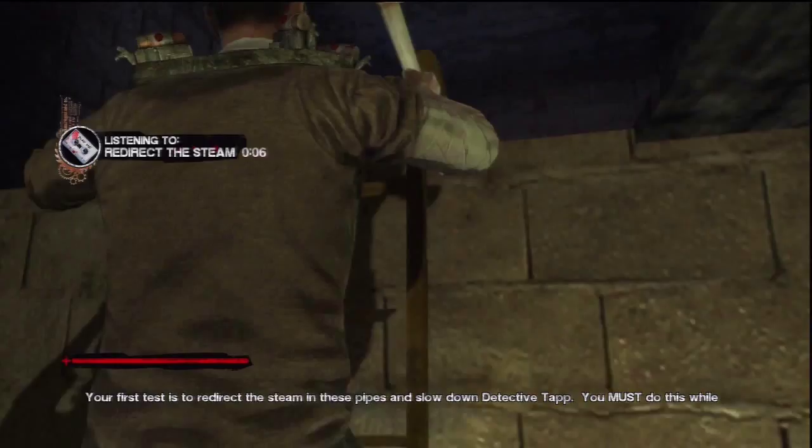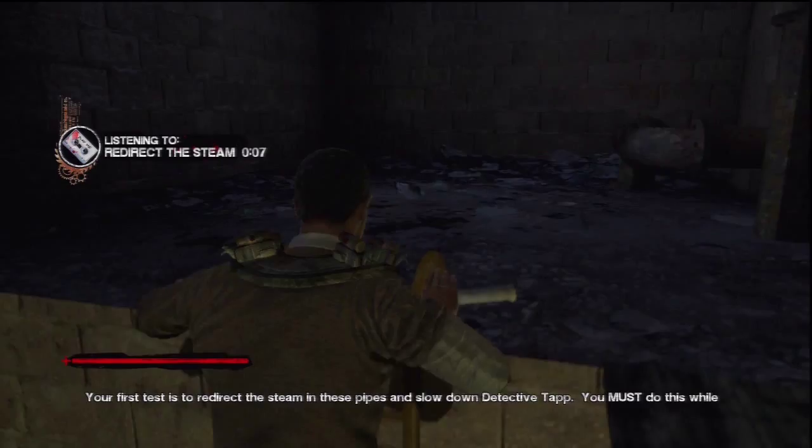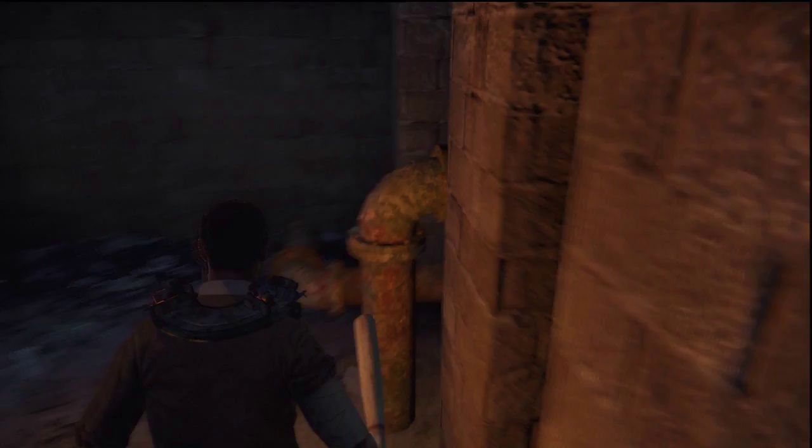Your first test is to redirect the steam in these pipes and slow down Detective Dan. You must do this while avoiding the steam itself, which will kill you. But the game is heating up, so hurry or your game will be over.